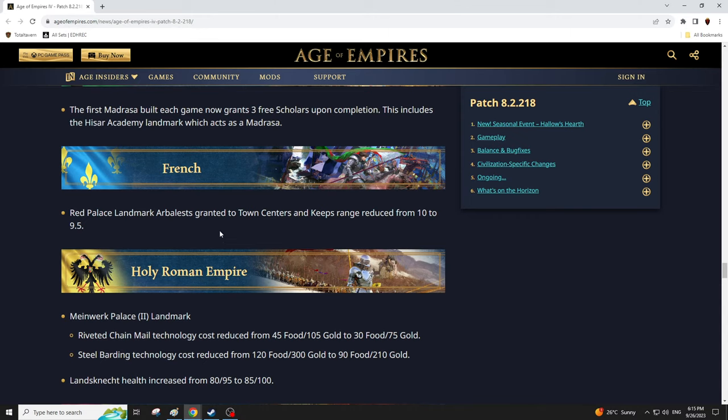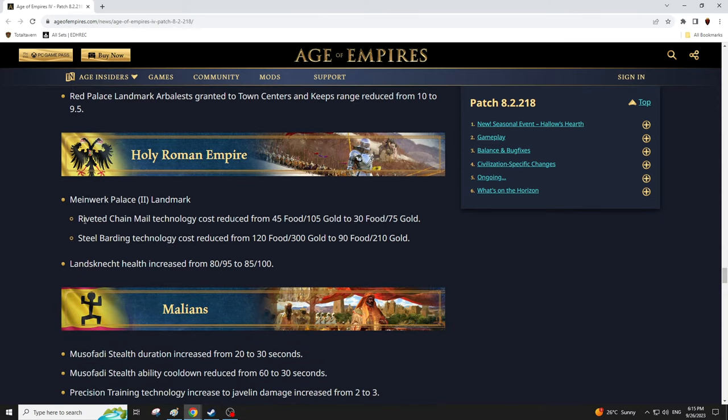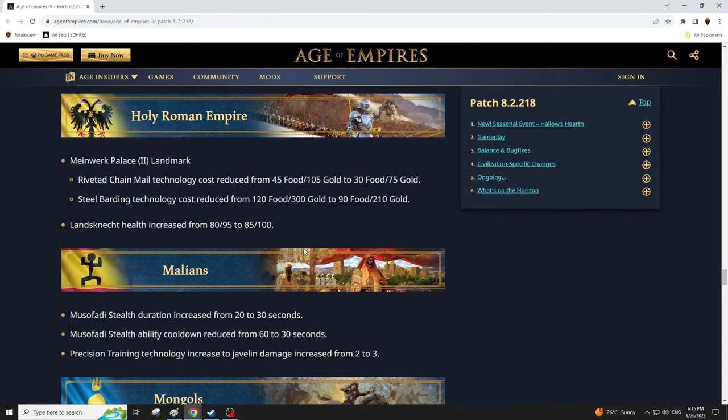HRE Meinwerk upgrades: Riveted Chainmail cost has been reduced — both Meinwerk upgrades getting cost reductions. With good micro and prelate control, Meinwerk might be the way to go — you get permanently upgraded spearmen with armor and knights with good stats. Landsknecht HP increased from 80 to 85 at castle age and 85 to 100 in imperial. Those guys are going to be tankier, and I could see them included more, especially in imperial age once you get the upgrades.